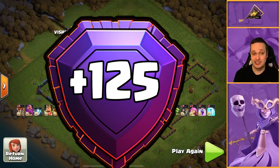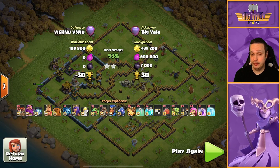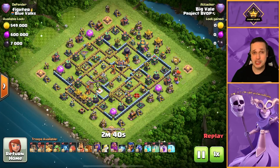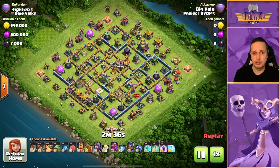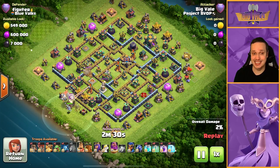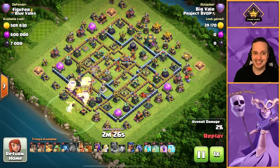That was actually a time fail — I forced my Queen ability there. If I'd had time, I wouldn't have done that. I would have held on to it and used it at the last possible moment, and I believe that would have got me through the remaining structures in the base. Now the question is: can we get back on that 3-star pony?